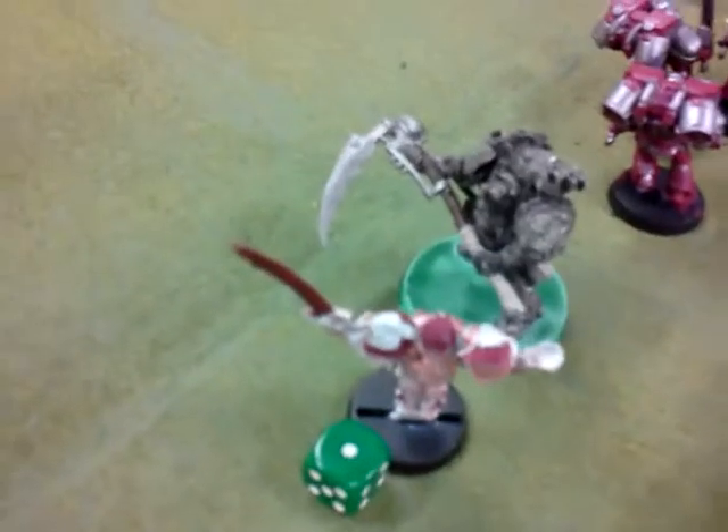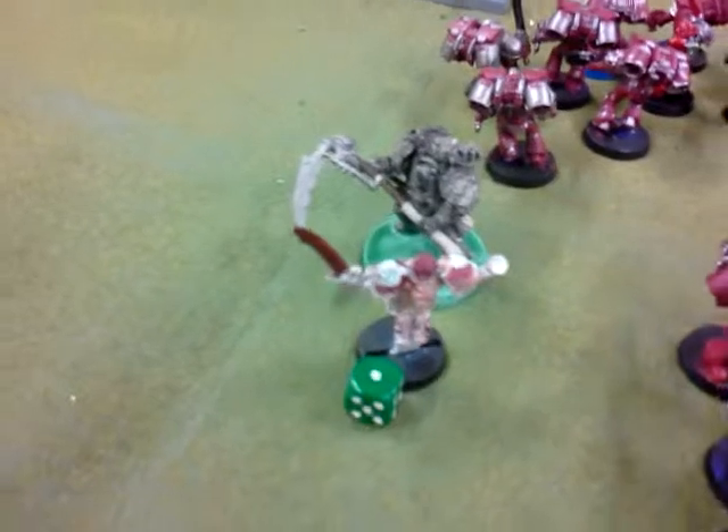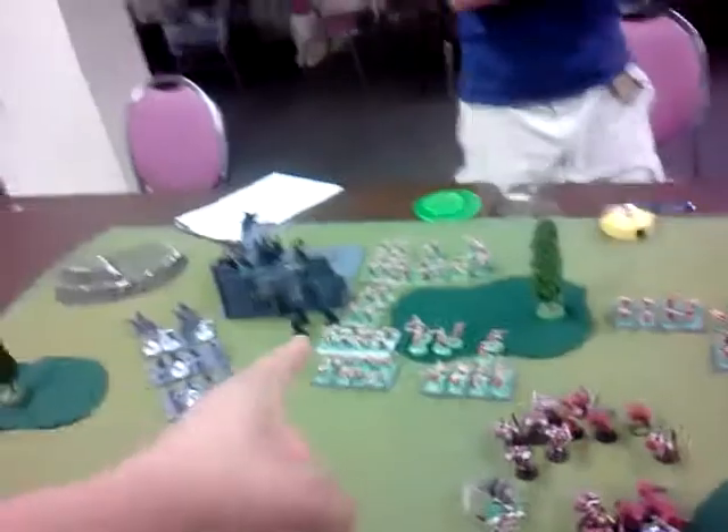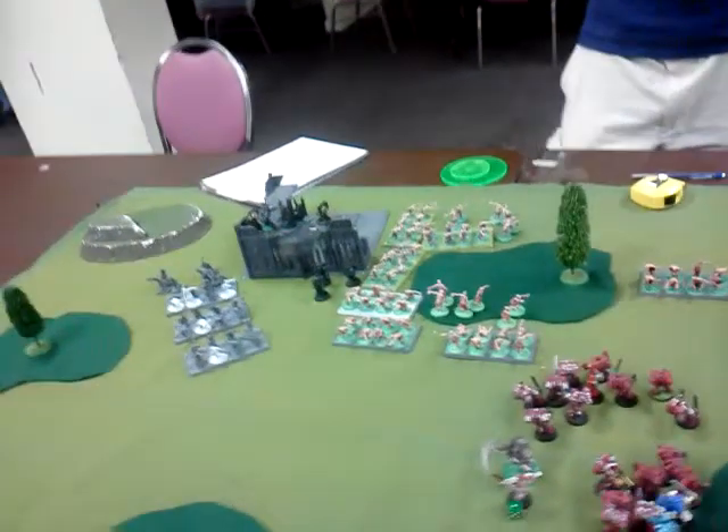Typhus is over here dealing against the Sanguinar. He did one wound to the Sanguinar. And also, my missile launchers did two wounds to the chosen squad with all the mounted guns.